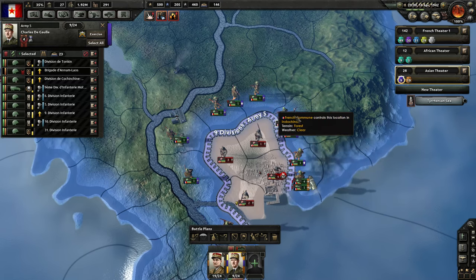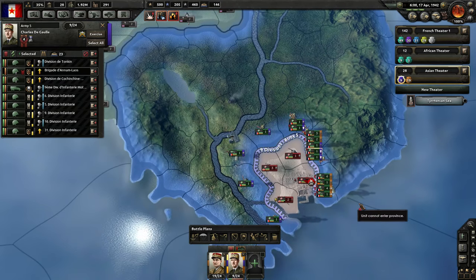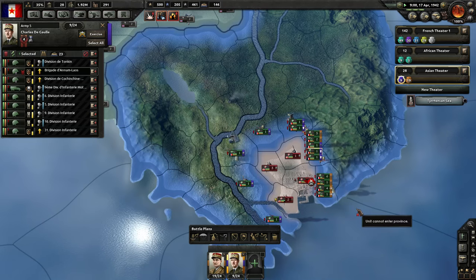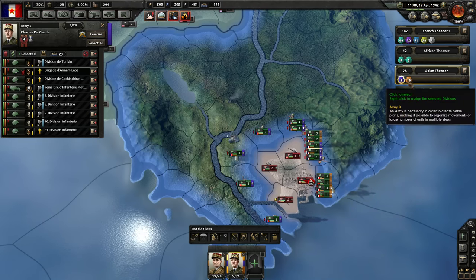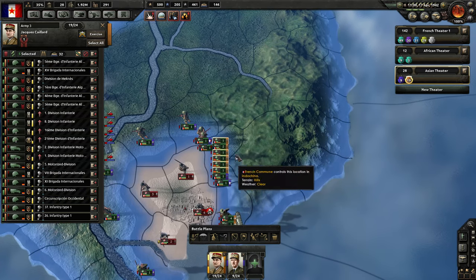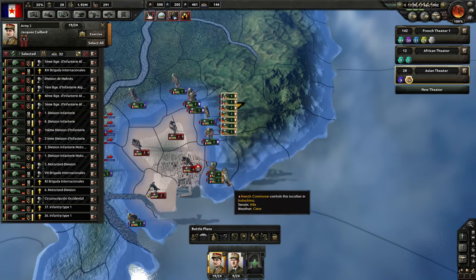Stop doing that. They want to go around the whole border while I have this front in place. So we'll probably have to delete orders from you as well. They should just stay where they are and keep these guys encircled. Meanwhile, we'll pull you guys back over here.